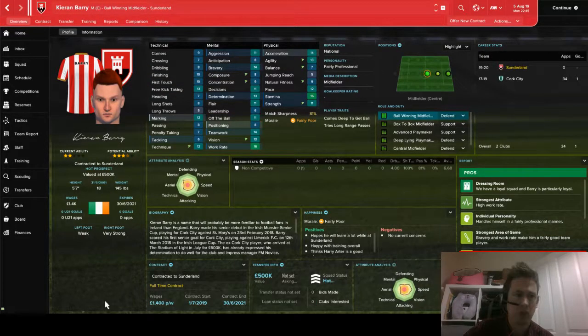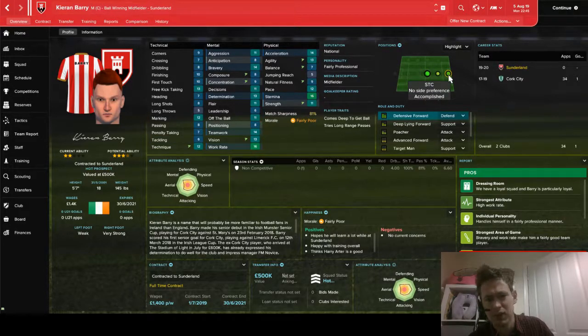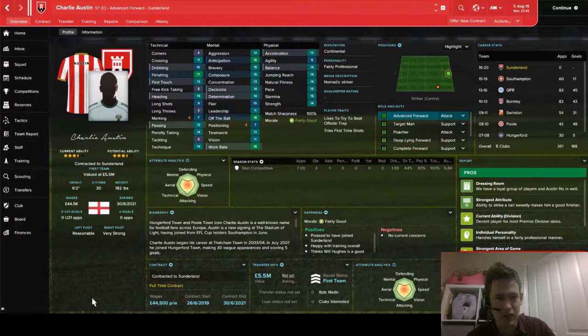Next is a young guy from Cork City, Kieran Barry. I liked the look of him when I signed him, but I'm not convinced I made the right move bringing him to the club at the moment. He's only 18, so I don't think he's going to be involved this season. If it is my last season with the club, I've potentially signed a player I'm never really going to play. He gives another option in midfield and can play up front, but I'll probably look to loan him out once we're out of the League Cup in early September.